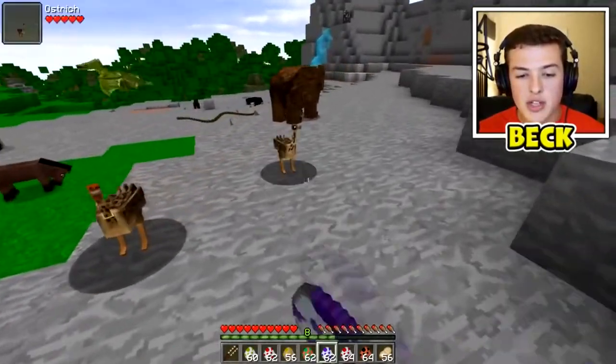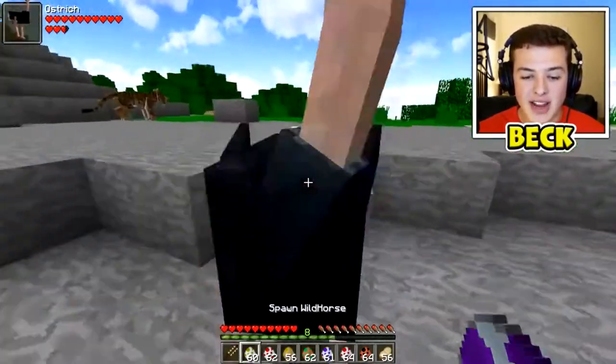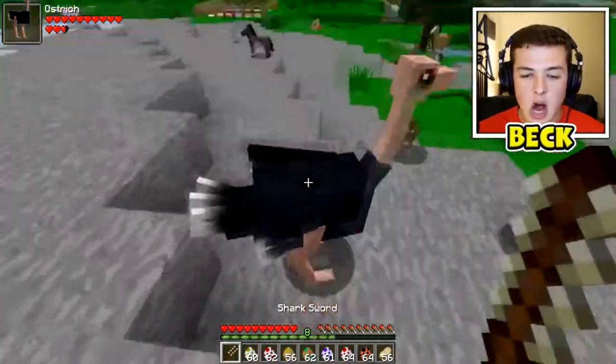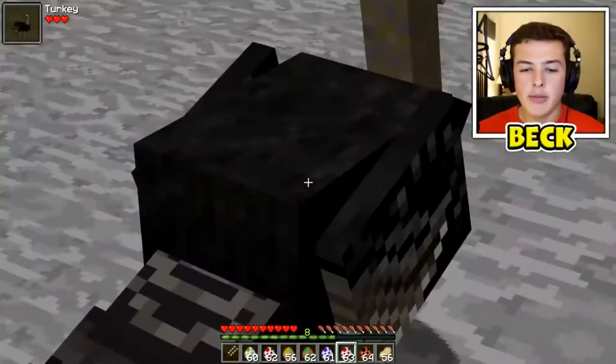Next up we have an ostrich. Little baby ostrich, we have a little emu. We have a big ostrich right here - can I just get on you? Nope, I need some sort of saddle probably. We have a turkey - gobble gobble Mr. Turkey. It's actually almost Thanksgiving so that's cool.